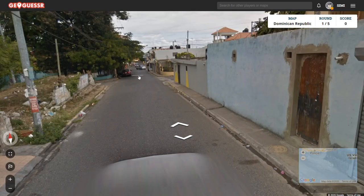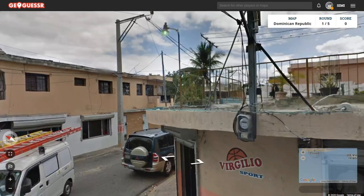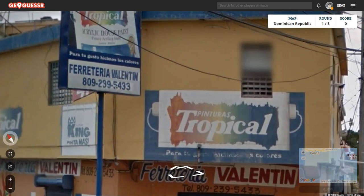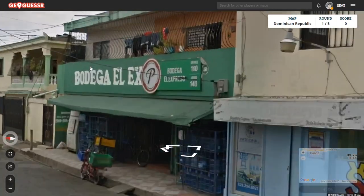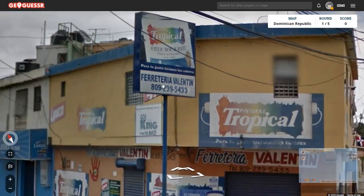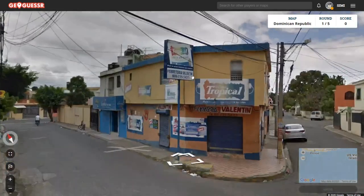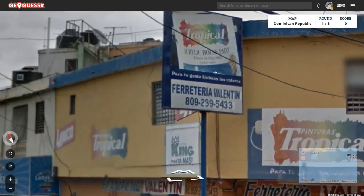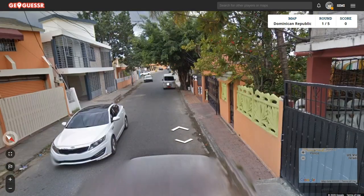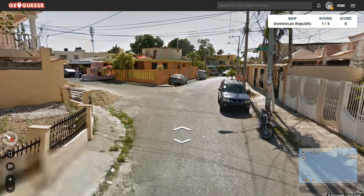Unfortunately, there's not any obvious way to tell apart Santiago and Santo Domingo, at least from what we've seen so far, so it might take a while to sort of figure it out. There are some clues here, like the '809' code, but this has no spatial correlation in the country — it might be a country code. You basically have a 50% chance of being correct. Obviously if you're around the ocean, you can be sure you're in Santo Domingo.